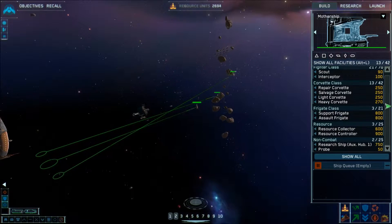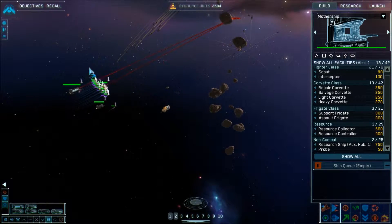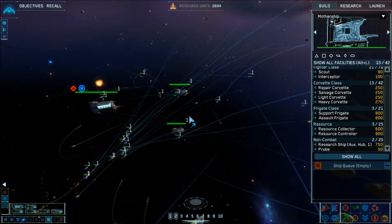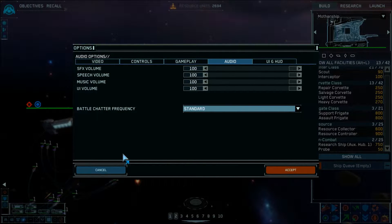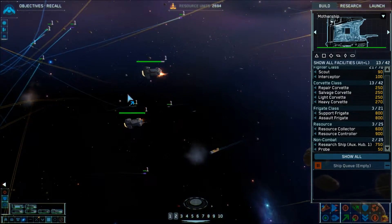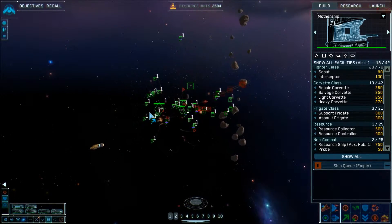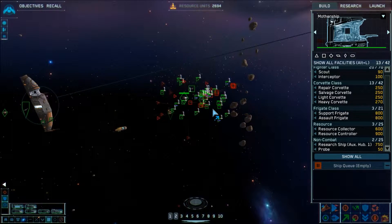We're going to back the fleet off — get out of there! Holy crap, that is a lot of enemy fighters. We hit Tab to get a good view of how many enemies are in the area — quite a few. Massive enemy forces are attacking us. We gotta take a look at how our fleet is doing. The UI is rather tiny and it's not necessarily the world's greatest — sometimes it's difficult to see.